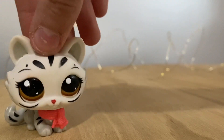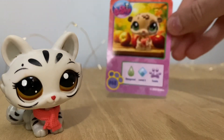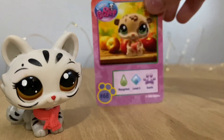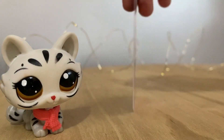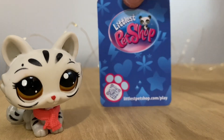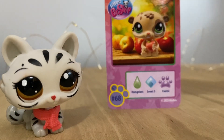To start us off, we're going to take a look at our little trading card. With this pack, we got the little hamster. It shows that they're hungriest, they're level three, and they're an exotic — they're number 68. And then the back is the same as the other ones. It's very cute. I love the little artwork and I love the little hamster.